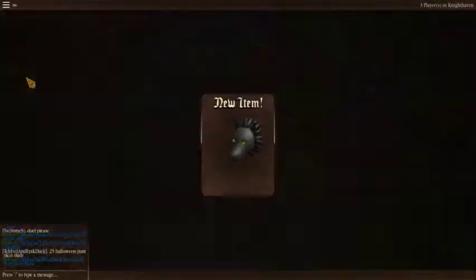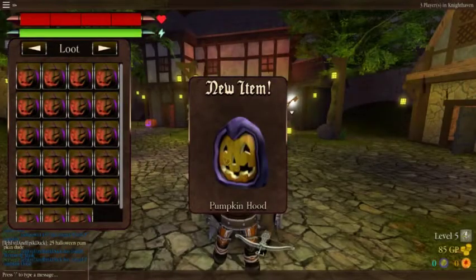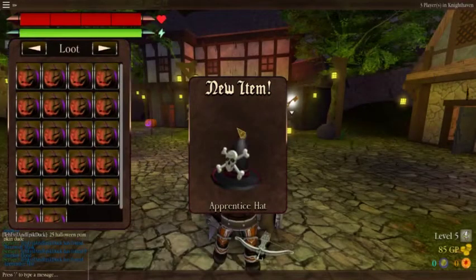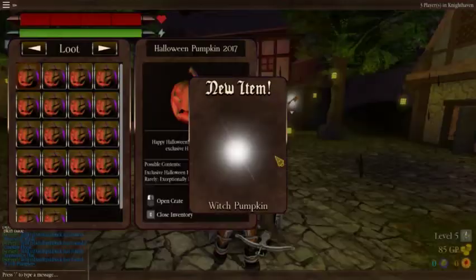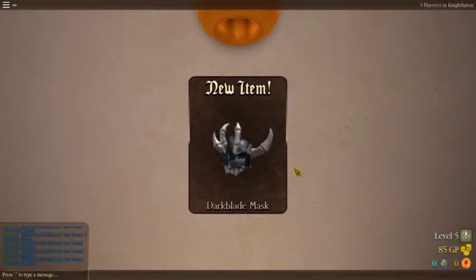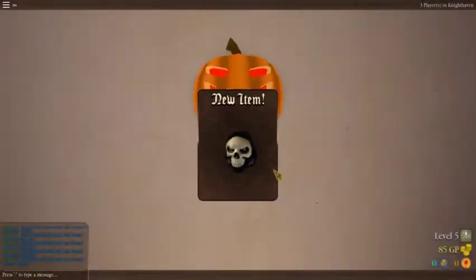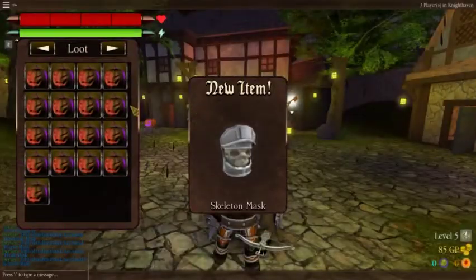A werewolf mask — of course, gotta be a werewolf someday. Oh, that looks pretty good. Got the pumpkin hood, never got that before — I opened a few before. Got that already. Hey, it's a pumpkin! The dark blade mask — I actually got the legs for that but I sold it since it didn't look really good. It isn't very superior.